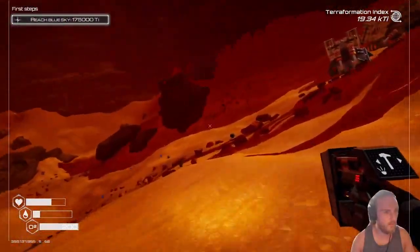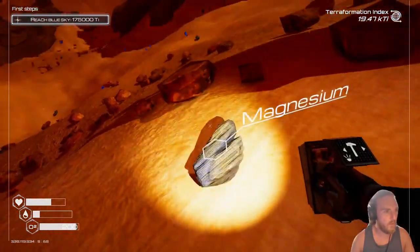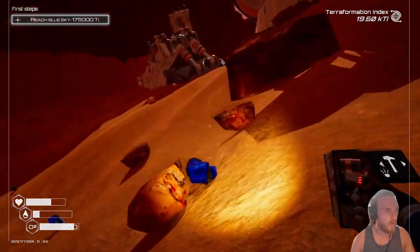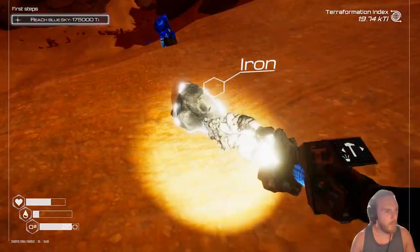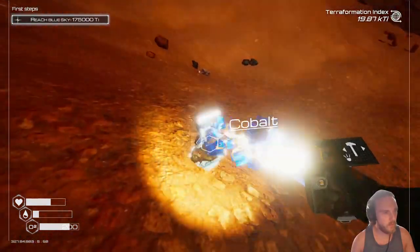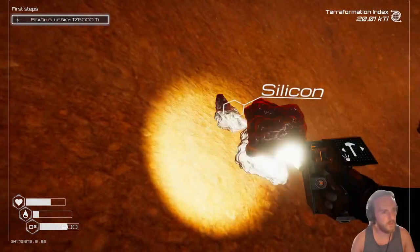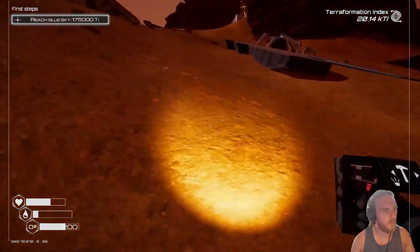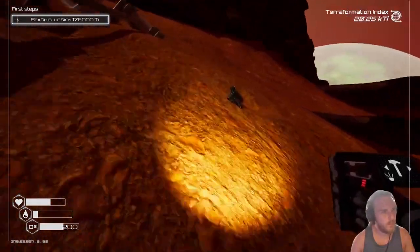Let's see if the fallen meteors brought down any gifts from above — they've got our magnesium, more iron. At this stage I think I just need to keep going around picking up everything because everything seems to be not enough for these next tiers of upgrades. Aluminium! I'm looking thirsty actually. I want to head back — we need to head back to drink some water.